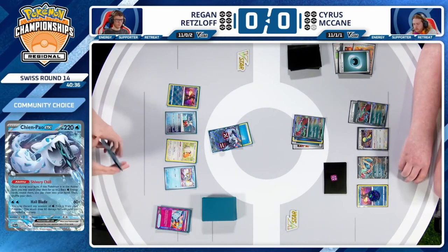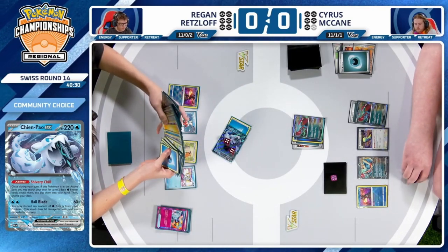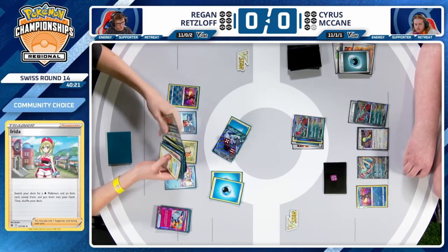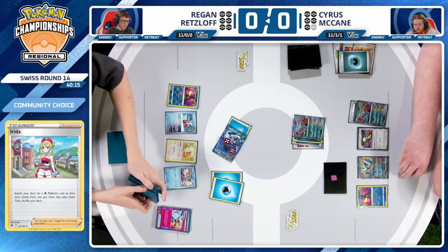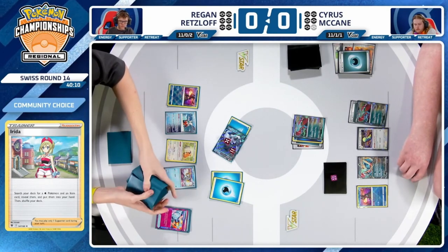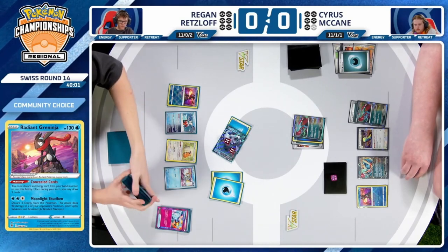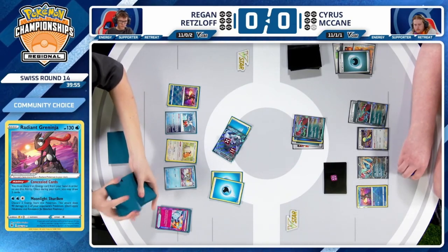Regan here with an interesting hand — a pair of Irida, a couple of energy cards, and Superior Energy Retrieval. Kicks things off with Shivery Chill on Chien Pao EX, searching the deck for two basic Water Energy and adding them to hand. What would you like to see from Regan as far as sequencing this turn? Definitely try to see what you draw off Radiant Greninja first, then use Concealed Cards to see the unknown cards. Once you see those options, you can determine what else you're missing and directly search for it with Irida.